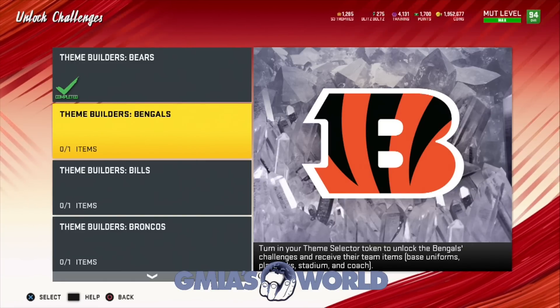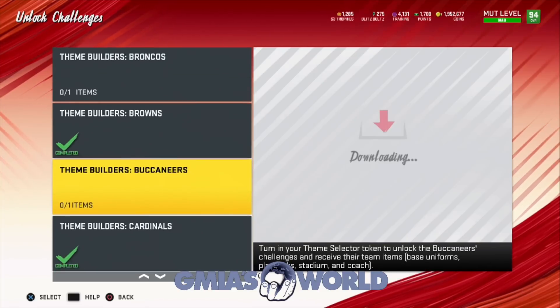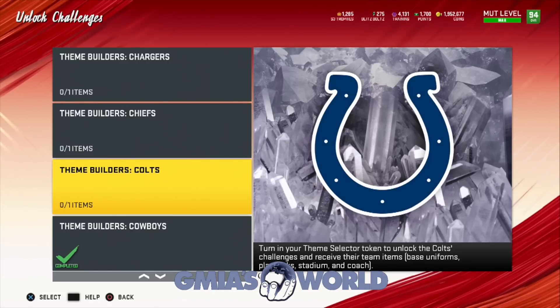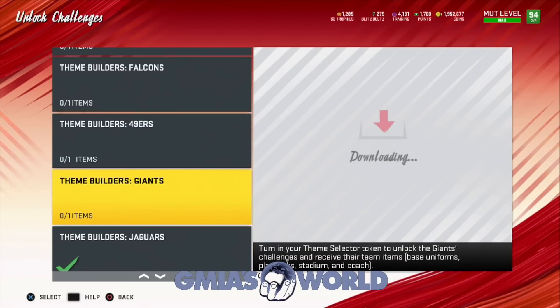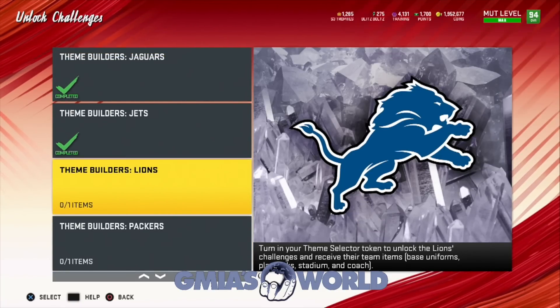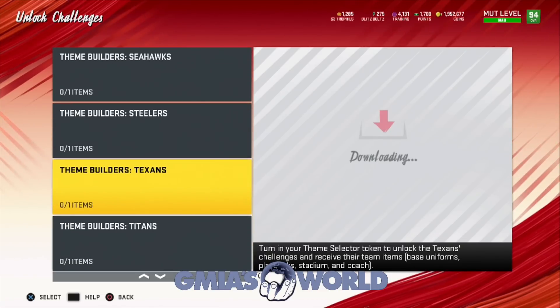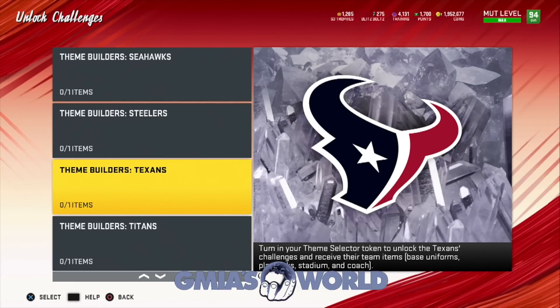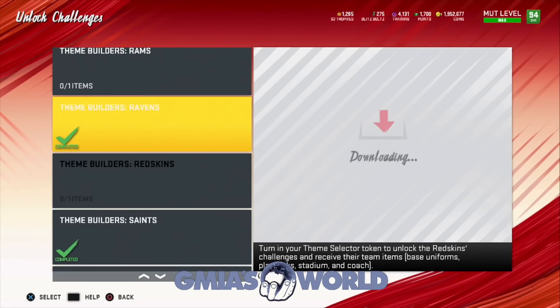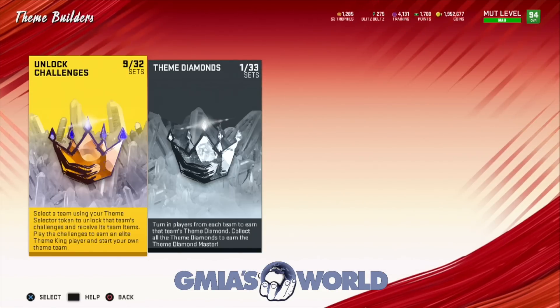You get their base uniforms, the playbooks, the stadium, and the coach. Then you unlock the solos to get the base elite, the power up, and the actual theme king player. This is not necessary because you can use training to bypass the theme king. One thing I don't like about this is that you don't really see who the player is on the screen — you have to actually unlock it and then go to the missions to see it there. I don't think EA thought this part out, to show the players. But these are the theme kings — you're going to get times two from any of these players on this list.